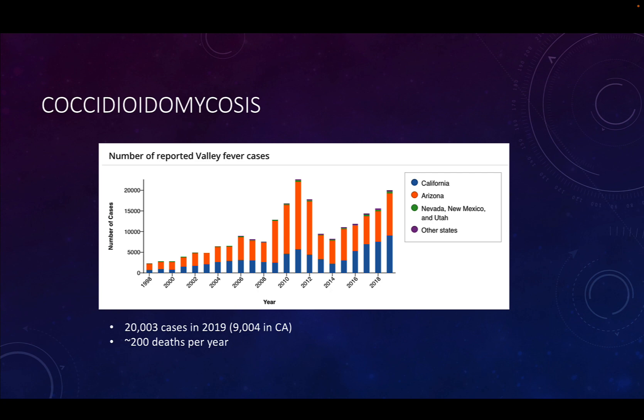The most recent data from 2019: in the U.S., there were 20,000 cases of valley fever reported. 9,000 of those were in California — shown in blue on the graph. Arizona had a few more, closer to 10,000. Nevada, New Mexico, and Utah are grouped together as a green line, and other states like Texas, Washington, and Oregon are in purple. California is generally the second highest in number of cases of valley fever every year.